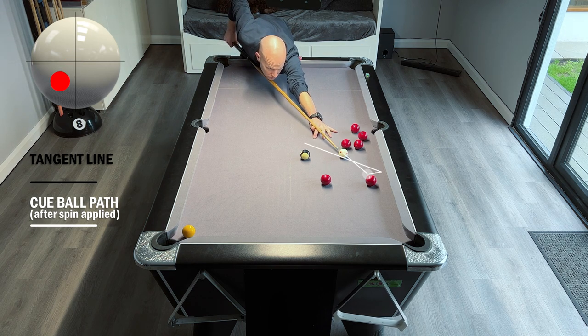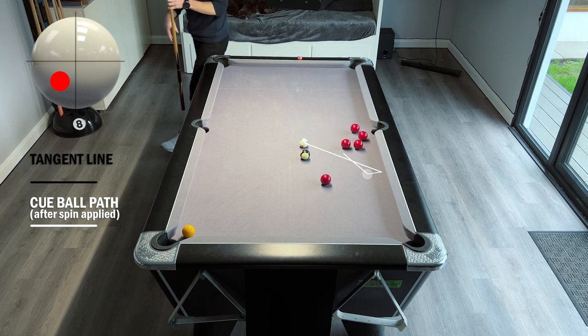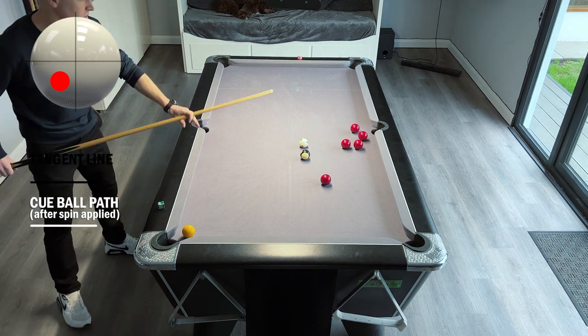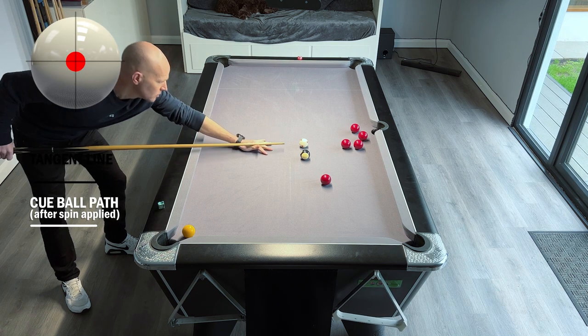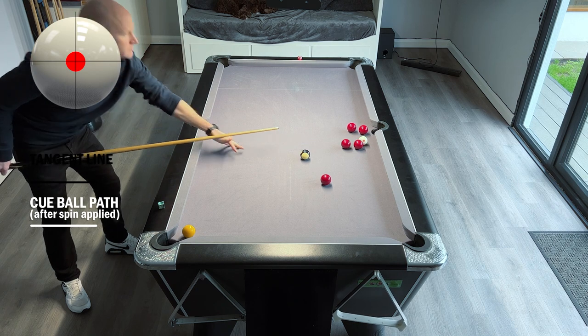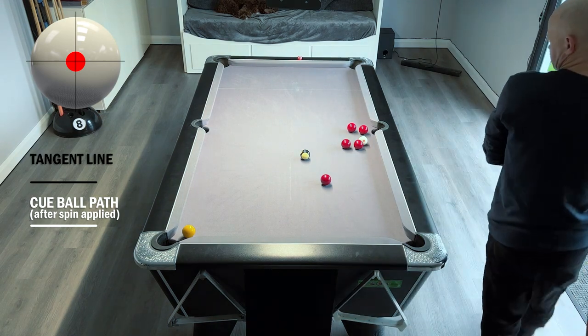I'm going to play this red down the line. Now with the cue ball brought back to the middle of the table, I can play a far nastier snooker — playing this red into the cushion to nestle up behind these other reds, making it a far more difficult snooker to get out of for the yellow player. It's now tight in behind there and the yellow player has a far more difficult route out.